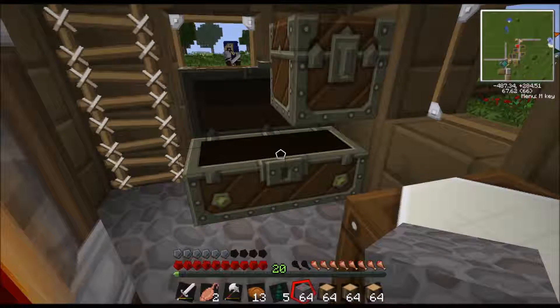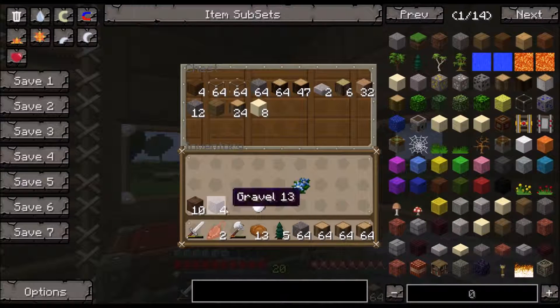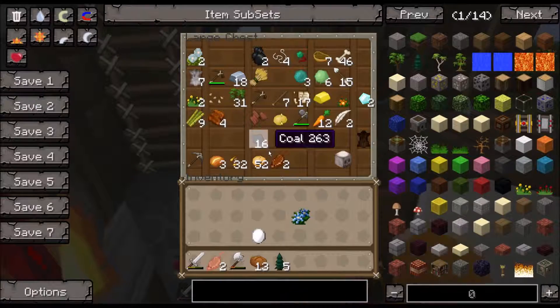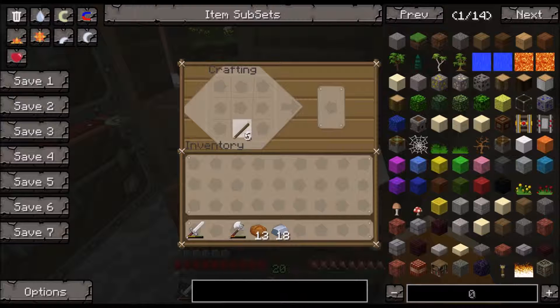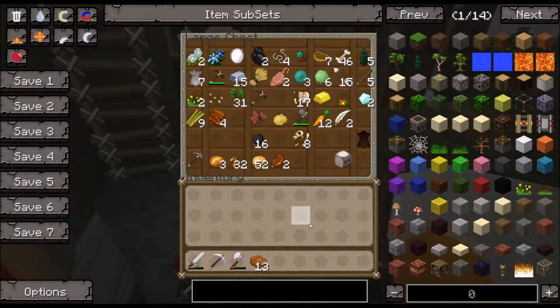I think that's all the building supplies so let me just plop these in here. We have more room for this random junk - and then the rat carcass. We need some of this iron to make another pick. And we have all the materials for the house.